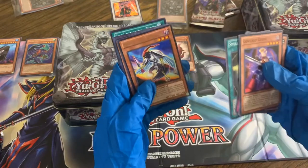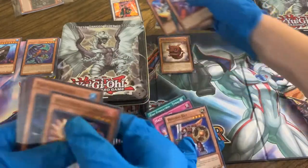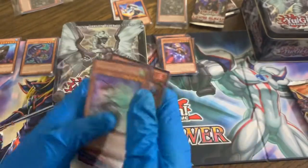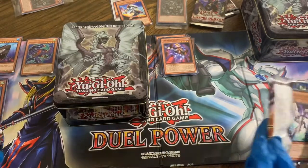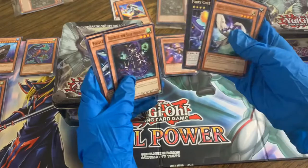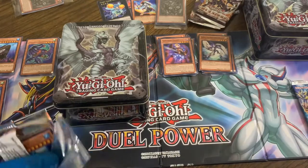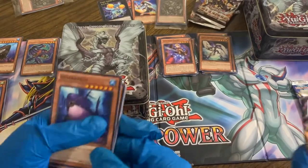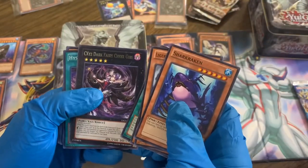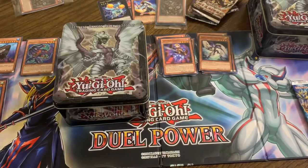Last pack of the Cosmo Blazers — can we get a holo? Nope, no holo once again. Mecha Phantom Beast Tether Wolf and no holo. Looks like a rough ten here — Fairy Cheer Girl, no holo there either. Shark crack on the top, XYZ Dark Fairy Cheer Girl, and a Hysteric Sign — we finally get a super rare at least, so we'll take that.